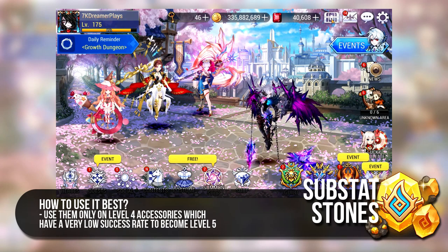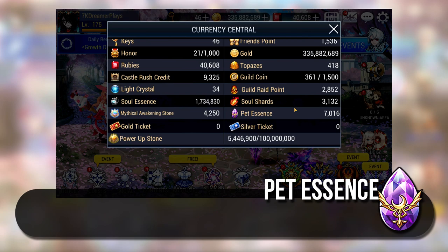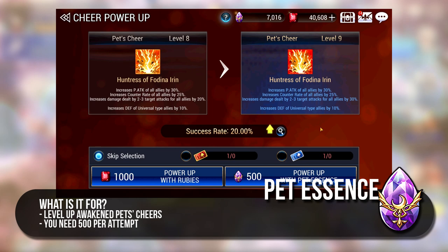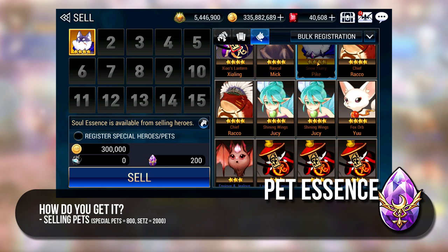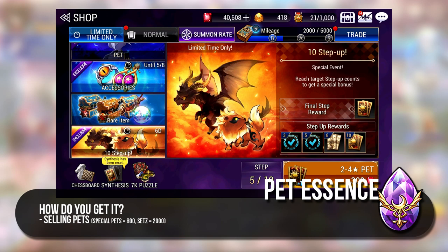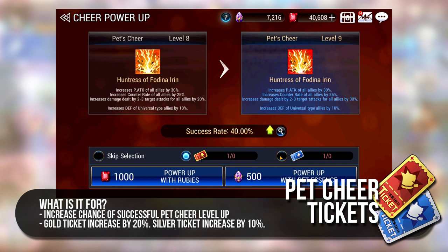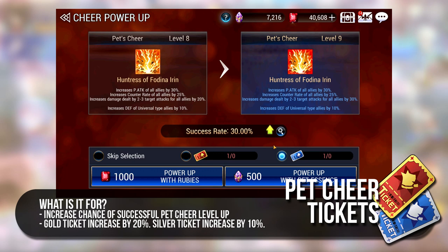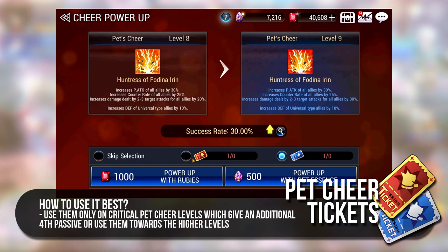There are also Materials and Currencies which are pet related. The first would be Pet Essence, used to upgrade and awaken pet's passive buffs from level 1 to 10. As the upgrade success mechanism is by chance, you will definitely need to store up a lot of Pet Essence. This is gotten by selling pets — Special pets give 25 times more Pet Essence than normal pets. So if you get duplicate copies of special pets, just sell them. There is also a unique pet called Sets which gives 2000 Pet Essence when sold. You could also use pet tickets, namely the Gold and Silver Ticket, to improve your chances of pet cheer upgrades. A Gold Ticket increases the Success Rate by 20% while the Silver Ticket increases the Success Rate by 10%. There is no known way to obtain these tickets except via Events.